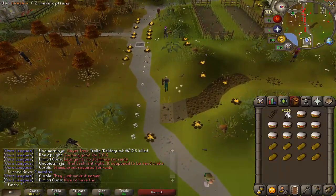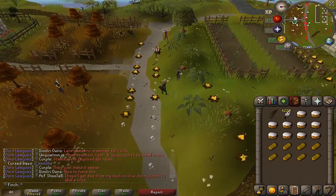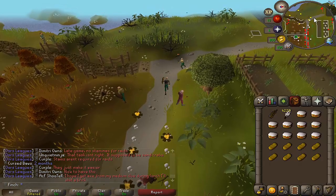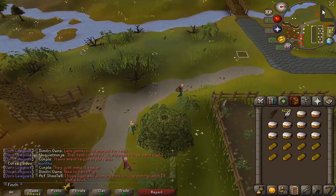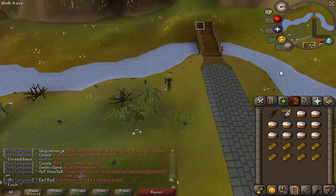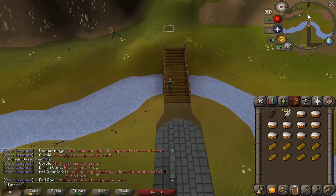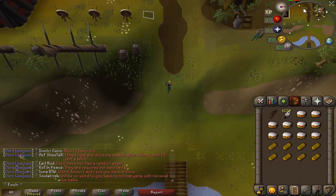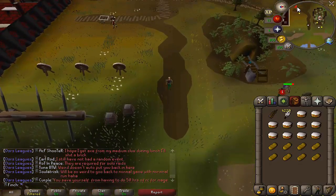I've got just over 4,200 feathers. No idea really if that's going to be enough for 60 agility, but if it's not I'll just home teleport back to Kourend Castle, get some more silk and buy more feathers. I'm also hoping I can get to the top of Mount Quidamortem without dying — I've got plenty of food, so we shall see.